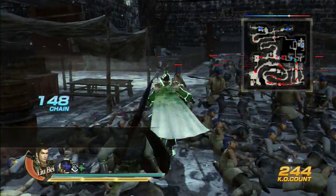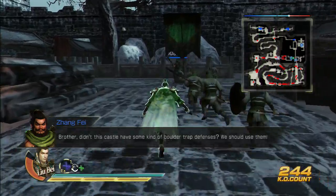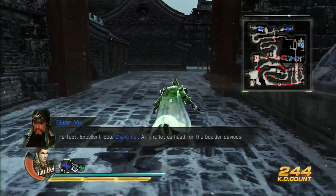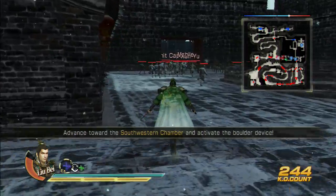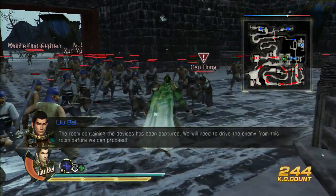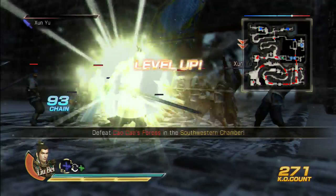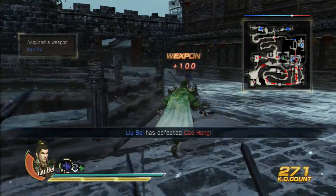Over here there's two generals to activate the boulders. Let's head for the boulder devices. As soon as they're dead, the boulders will activate and start crushing the enemies.